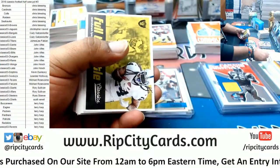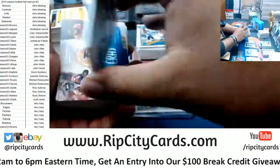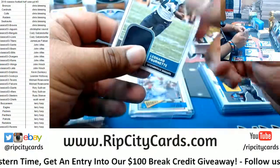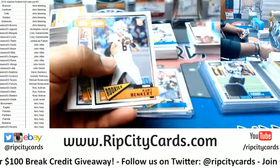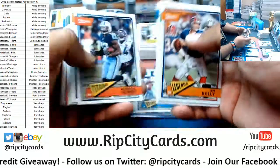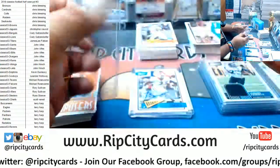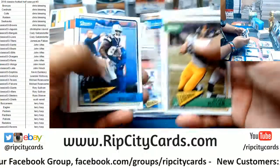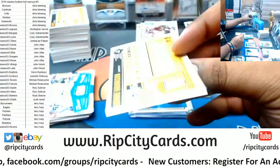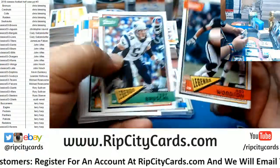Todd Gurley, Rams chrome. Quadri Henderson rookie. Patch for Leonard Fournette, Jaguars. Kerr Banker rookie. Tyrod Taylor, Bills, to 50 — blank back short print. Derwin James rookie. Ronnie Harrison rookie, numbered to 25.